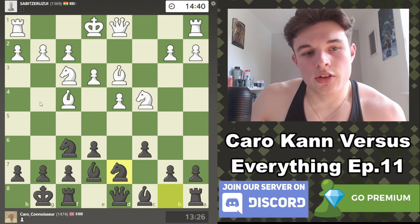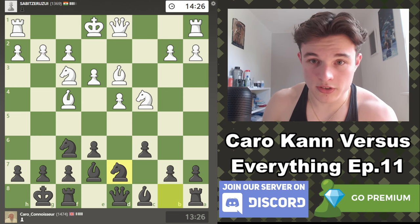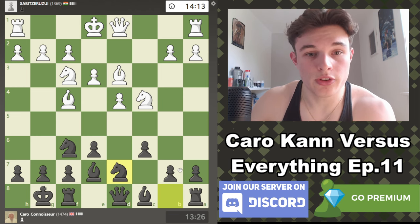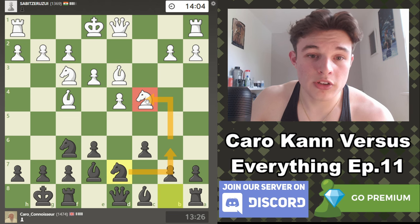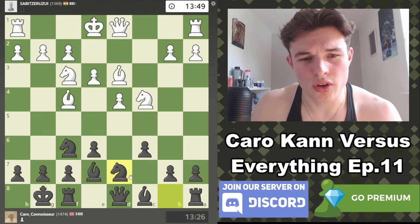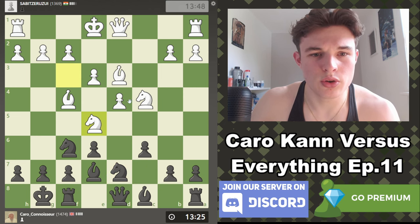The semi-Slav offers interesting chances for black to get a solid position, allow white to take a bit of space in the center, and then lash out with moves like c5, potentially e5, b5 — really go at the white position when you're able to, and not do it too early. We can also consider knight b6, just offering a trade, which wouldn't be terrible because this is a good piece. If we can trade it off for probably white's two most active pieces and maybe take with the queen to target b2 and prepare c5, I think that would be good.